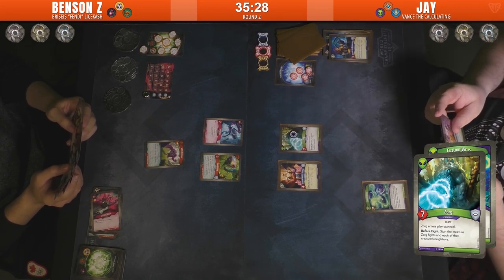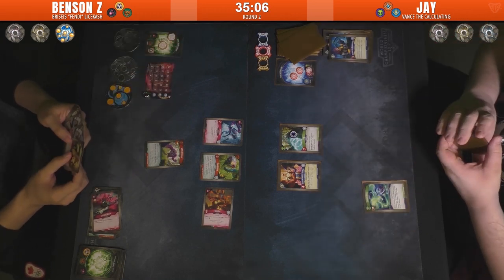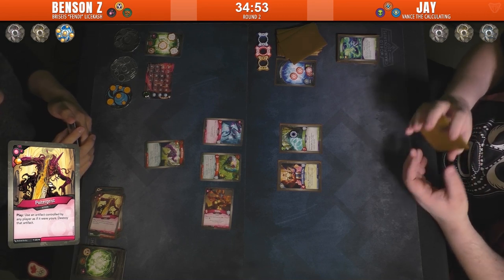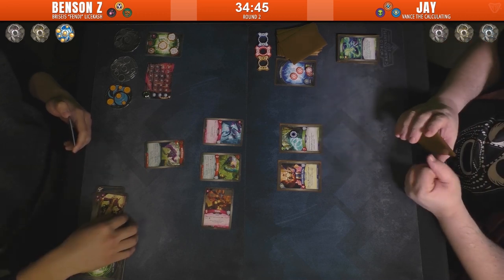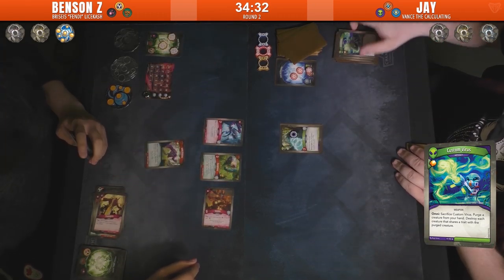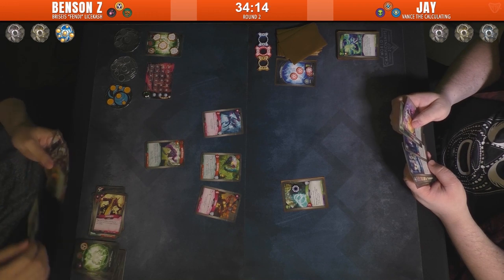Zord enters play: stun, and stuns whoever it fights and neighboring creatures. Benson forges a key. Shüler — old favorite. Steals some amber, then plays Poltergeist and uses the artifact, causing it to be destroyed — just so they don't get the ability to use it. He's going to purge — he gets rid of a Bad Penny. Very effective move to clear that Shadow creature by purging the Bad Penny in his hand. Looks like it's going to Reap. Jay is definitely playing from a little behind at this point.